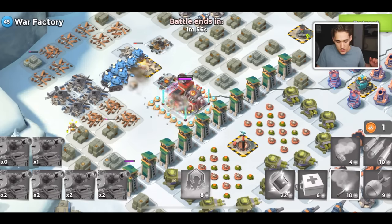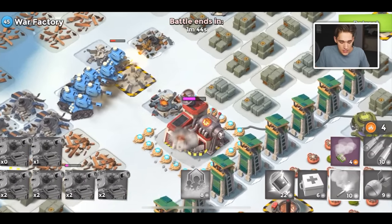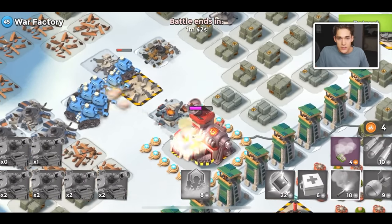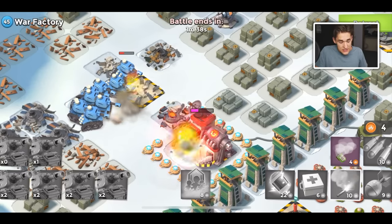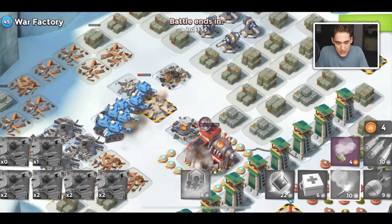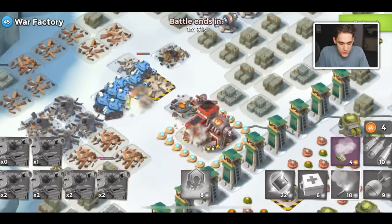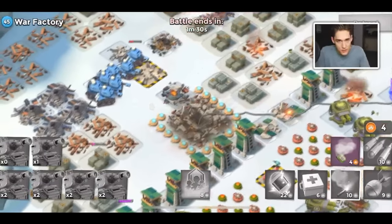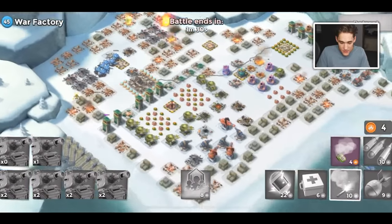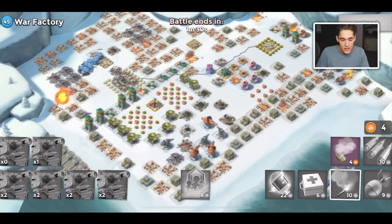Anytime you attack this base, I would say make sure you have about ten tanks and you'll be fine. You could probably even go down to eight tanks. I would just make sure some of your boats can hold multiple tanks, because I really don't think six tanks are gonna be enough to defeat this base. I'll show you my statue boost in a second. Honestly, you could do this without any offensive boost. There we go - War Factory level 45 is down!